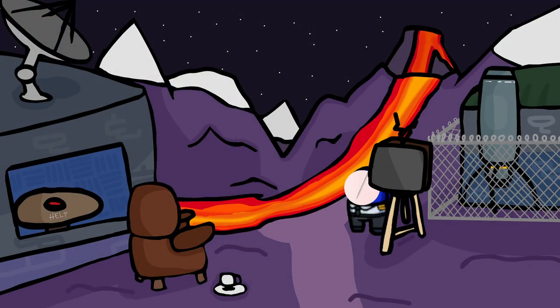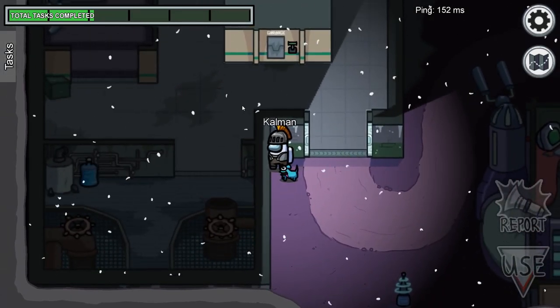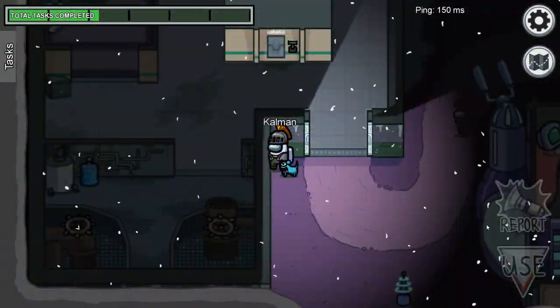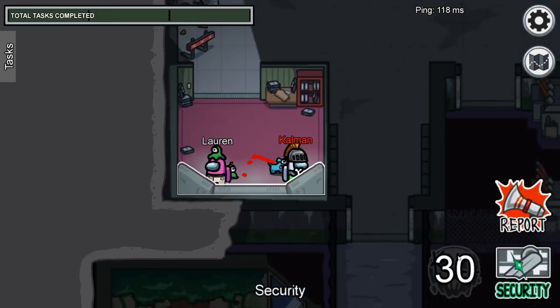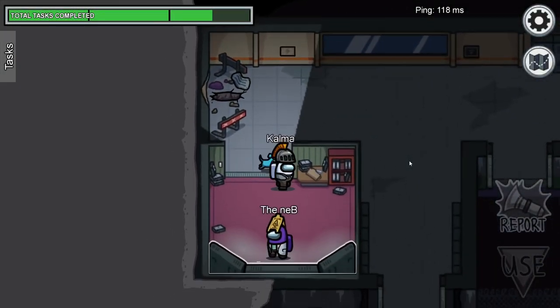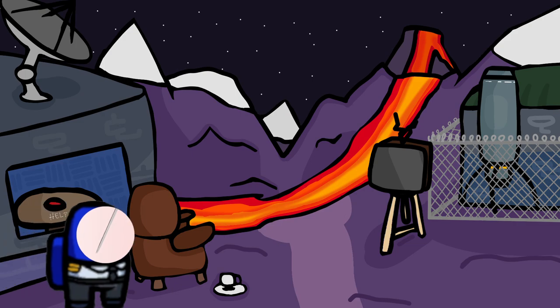Finally, for a couple of cheeky crewmate plays: crewmates can block the view of cameras with their body. If someone is on cams, you can stand directly in front of the camera light, obscuring this from the killer, and wait for them to strike you down, only to ensure their own demise. It's a common play that if the imposter comes across two players on camera, they can kill one and make a getaway while the other is oblivious. So if you notice a fellow crewmate on cams and have nothing better to do, don't join them — instead pretend to be on cameras. Hold your position further from the entrance, and if the killer decides to strike, you will have seen them in all their glory.